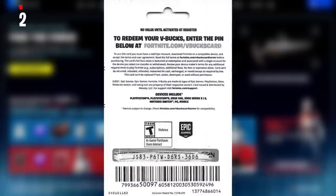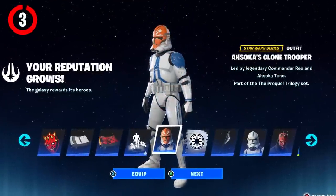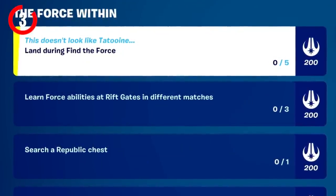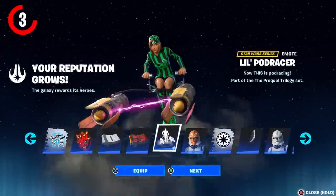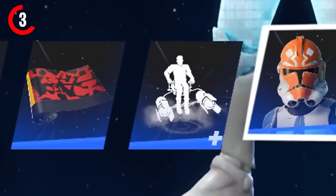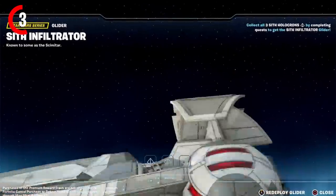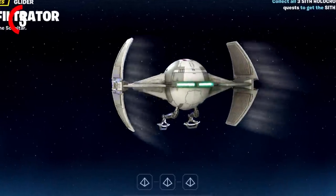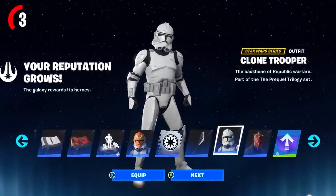If you want a free 1,000 V-Bucks, there's a code on screen for you to redeem. To unlock all these skins, all you need to do is complete the Find the Force quests. You get 200 points per quest, and these points correspond to each reward you can get. There are a lot of rewards, so you'll have to be doing a lot of challenges. When you complete all of the quests, you can get the Sif Infiltrator Glider, which is actually Darth Maul's ship and is super cool. Make sure you're completing all these quests to unlock all of these free skins.